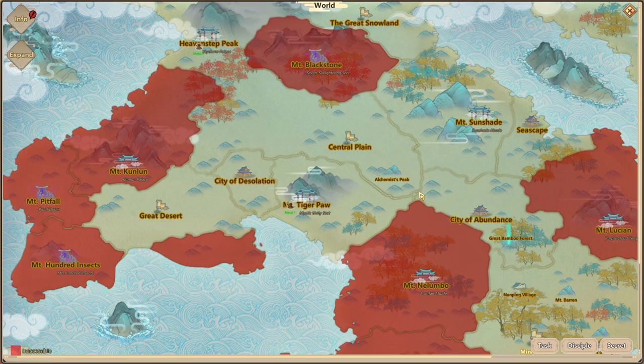Now I've unlocked access to the three key locations I mentioned earlier: Mount Tiger, Paul Sky Dome Palace, and Sunshade Abode. I'm going to show you guys how to steal from these locations.